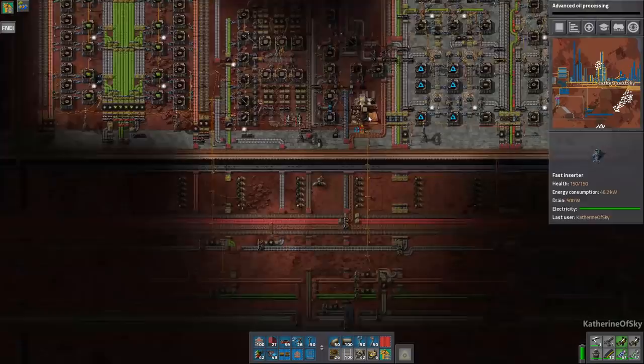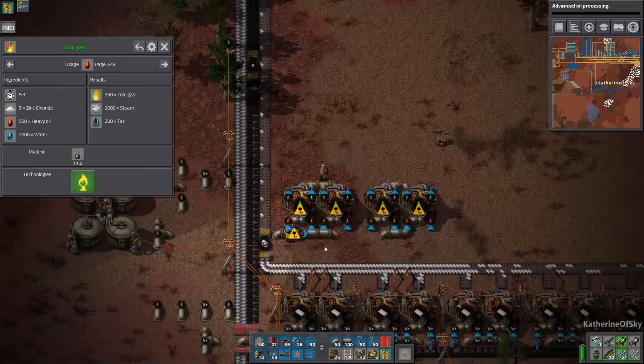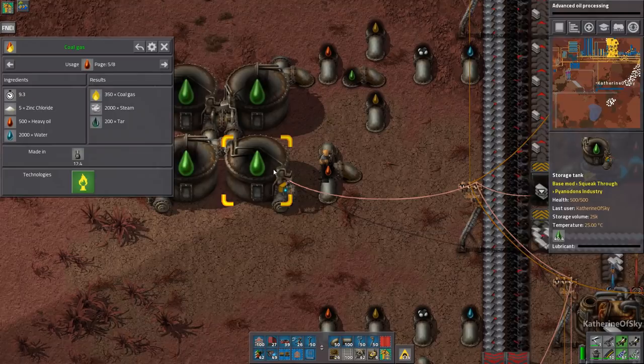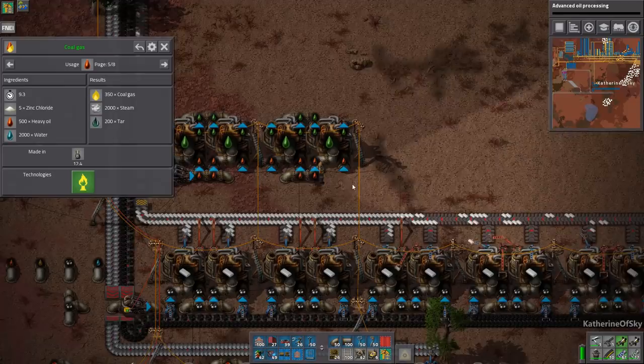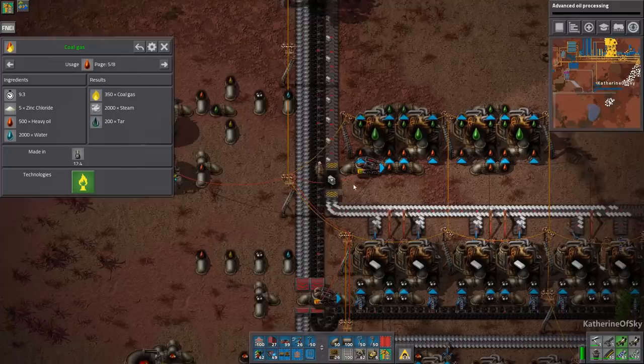Let's look in FNEI. Coal gas in the FTS reactor - I'm sure that must mean something but I don't know what it means properly. So this is going to keep using the heavy oil until we run out. This is a little bit overkill for just the conversion thing of all these refineries, but that's okay. What is light oil using? Maybe we can find a way to convert light oil as well.